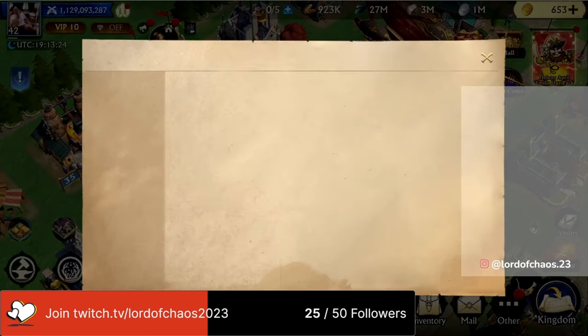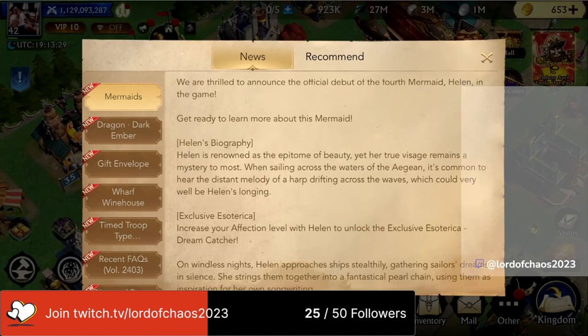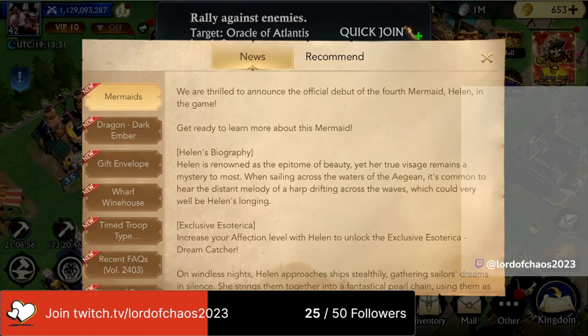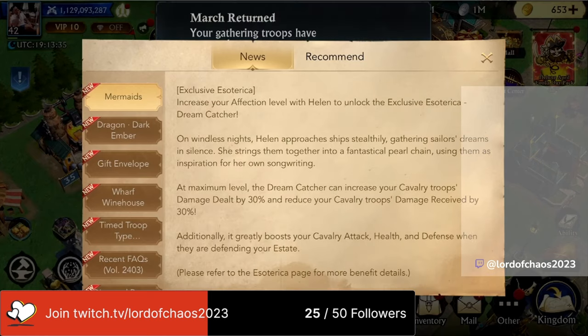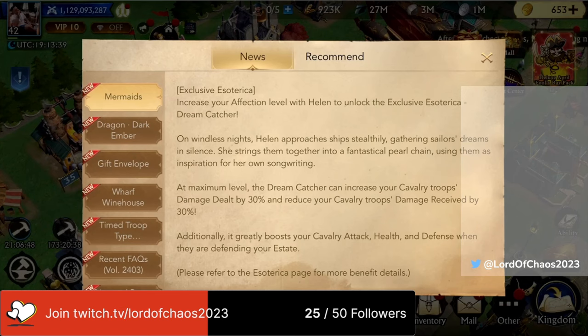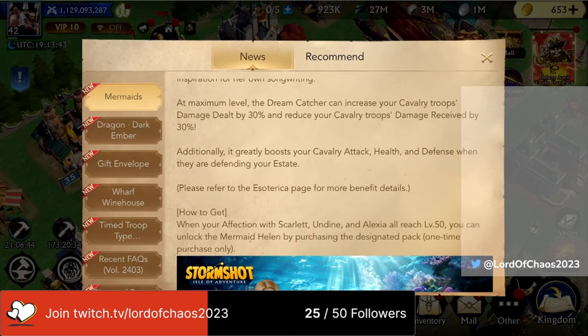If you hit the news button, you'll see the latest news is that they're bringing a new mermaid to the game. There'll be a new mermaid called Helen, and she'll be focused on cavalry. She'll have an Esoterica called Dreamcatcher, and that Esoterica will allow you to do 30% more damage with your cavalry troops and allow you to reduce the incoming damage by 30% as well.